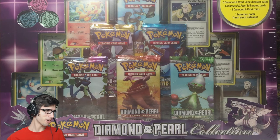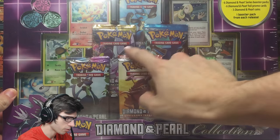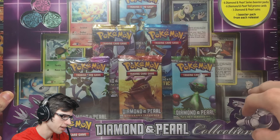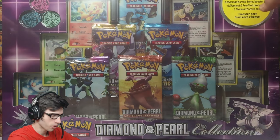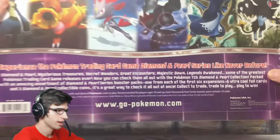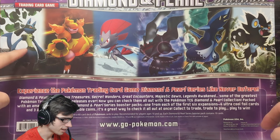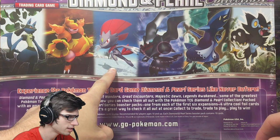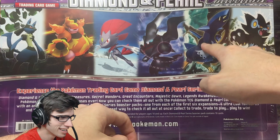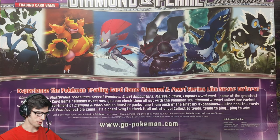Just look at it — oh my god, it is huge! I've got my camera way back right now because there's like six packs and six promos, plus three coins up in the corner. On the back we've got Lucario, Magmortar, Weavile, Darkrai, Empoleon, and Luxray. This is awesome.